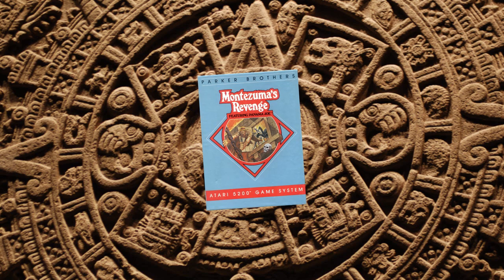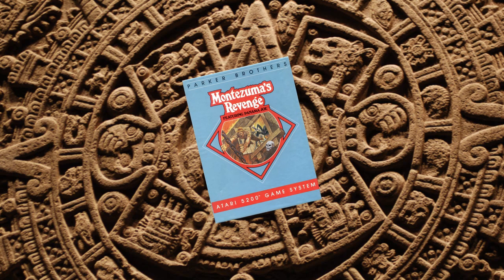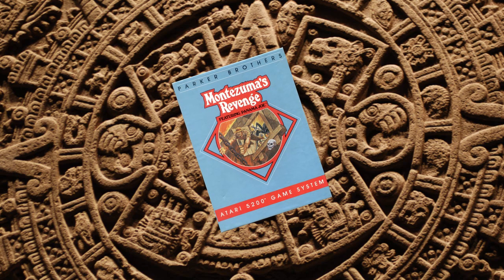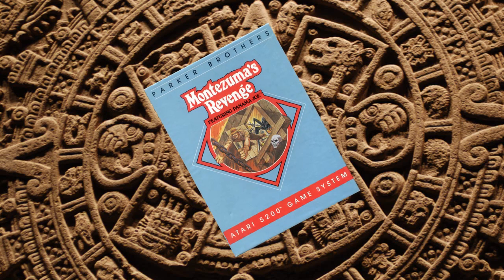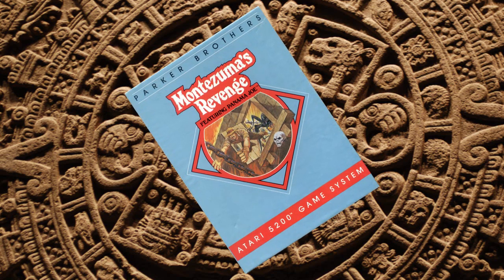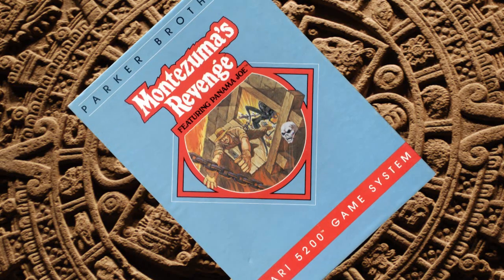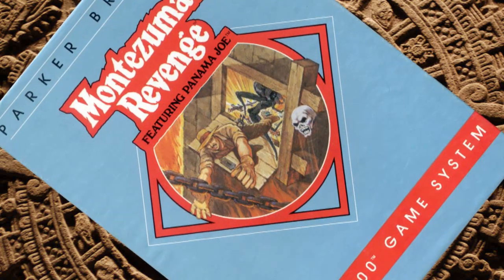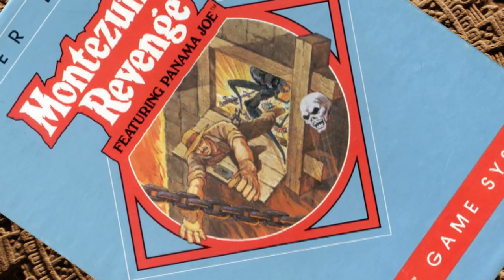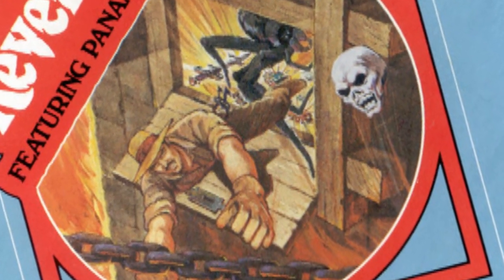Wherever there's mind-twisting mystery, hair-raising adventure, and non-stop action, Panama Joe is sure to be there. In Montezuma's Revenge, he's got more than what he bargained for as you help him through 100 danger-filled chambers in the Aztec Emperor's fortress. The stakes: priceless treasure and lots of it. But finding necessary keys, torches, swords, and amulets is no small feat as Panama Joe tries to avoid deadly snakes, menacing spiders, and bouncing skulls. Disappearing floors, bridges, and laser walls are no picnic either. It's up to you to lead this undaunted adventurer through the elaborate chambers in an attempt to solve the riddle of the fortress and escape with the loot.